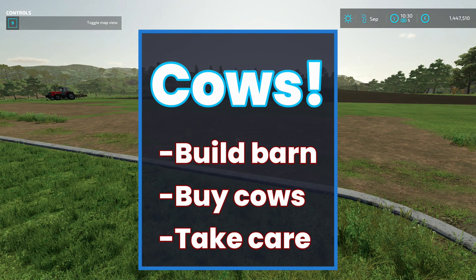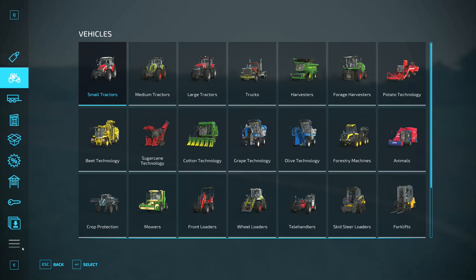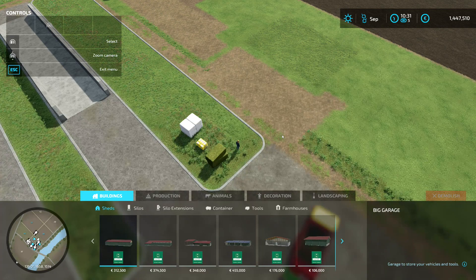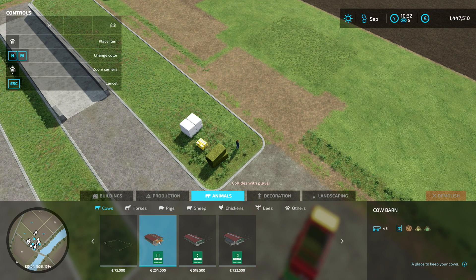First we have to build a place for them to stay. You can choose between a pasture and a barn. The barn provides water automatically, so we will build a barn now. Go to the store by pressing P, and in the construction mode you will find the animal buildings.